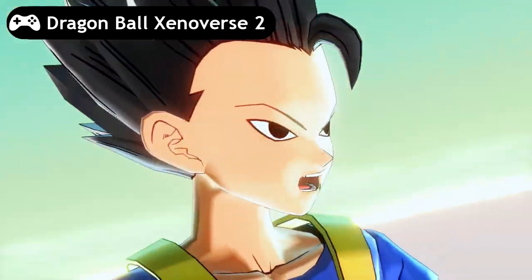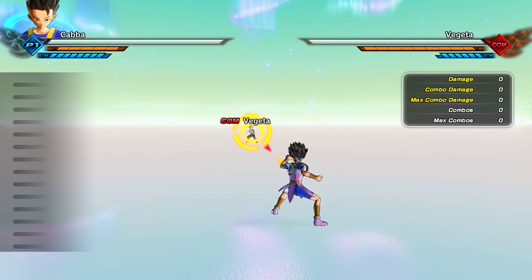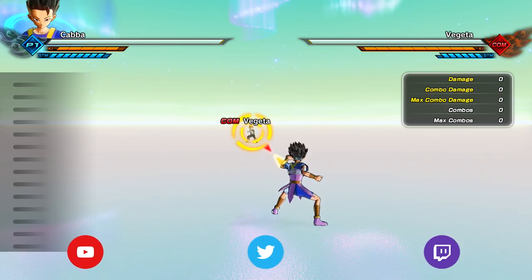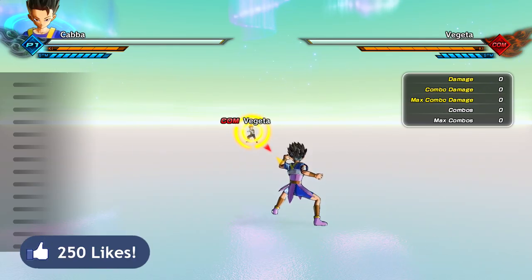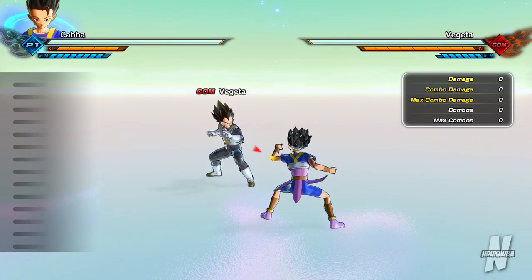What's going on everybody, it's Akiba and I'm back with some more Dragon Ball Xenoverse 2 DLC pack number one. Today we're finally going to be testing out my boy Caba. If you guys enjoy these videos please like, share, and subscribe to my channel. Let's see if we can get this video up to 250 likes. Caba is the Saiyan warrior from Universe 6.